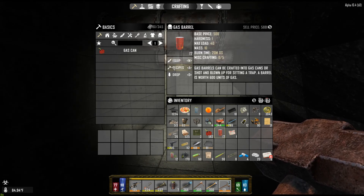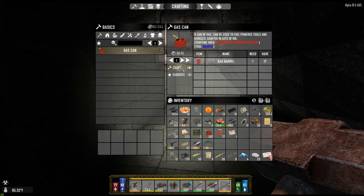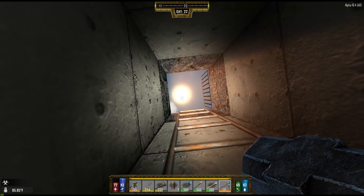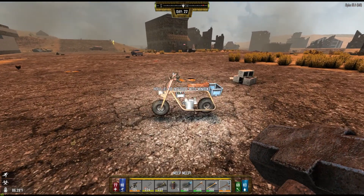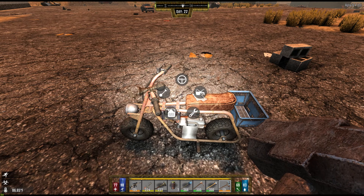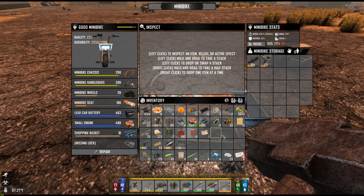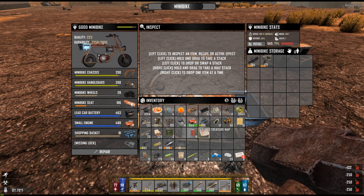Gas barrel recipe, gas can. Let's just crack one — so I have 582, and it'll make me 300. I don't think those are going to respawn, but the gas pumps in five days should respawn. Let's refuel. We're up to 71% — that might be the highest I've been so far.